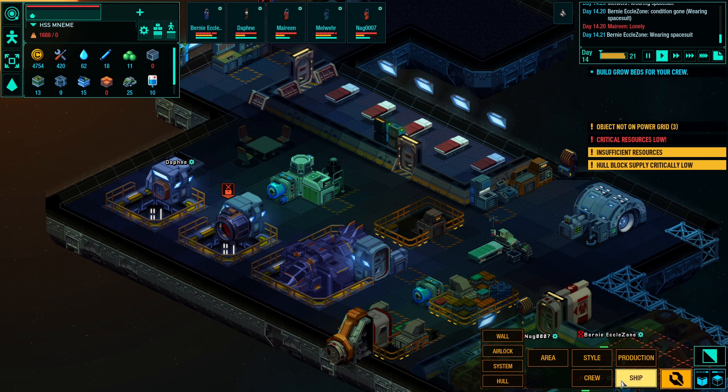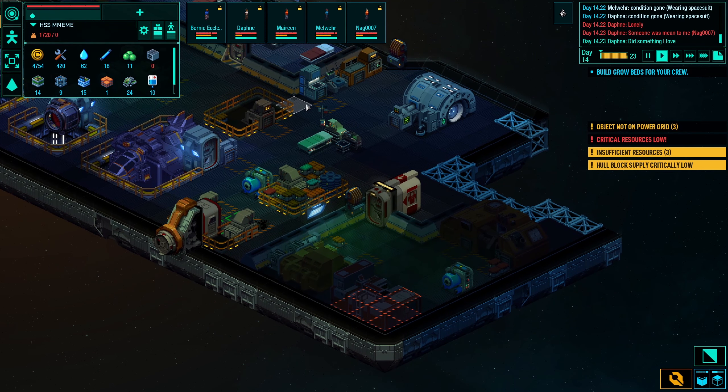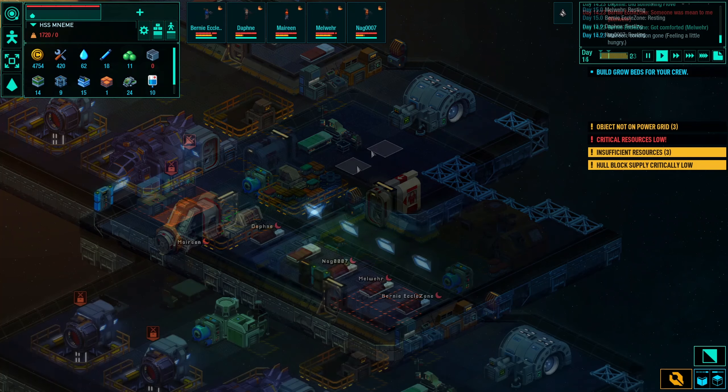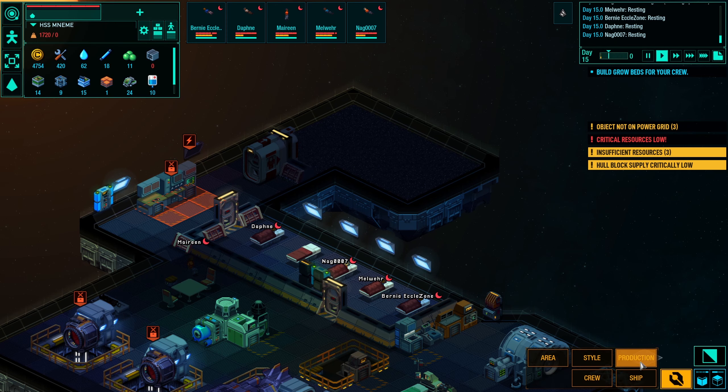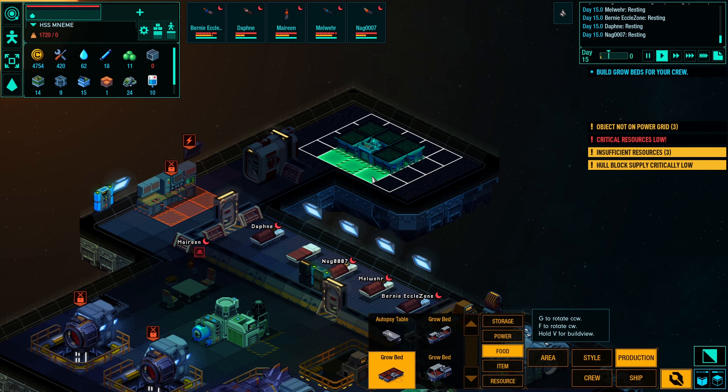That poor guy who died is on the autopsy table — they're going to chop him to pieces and we'll have some food. Your crew will complain when eating monster meat or human meat, they don't like it. But you have to choose: die from starvation or eat monster meat. I'm going to plan my farm — production, food — and I'm going to build a big grow bed.